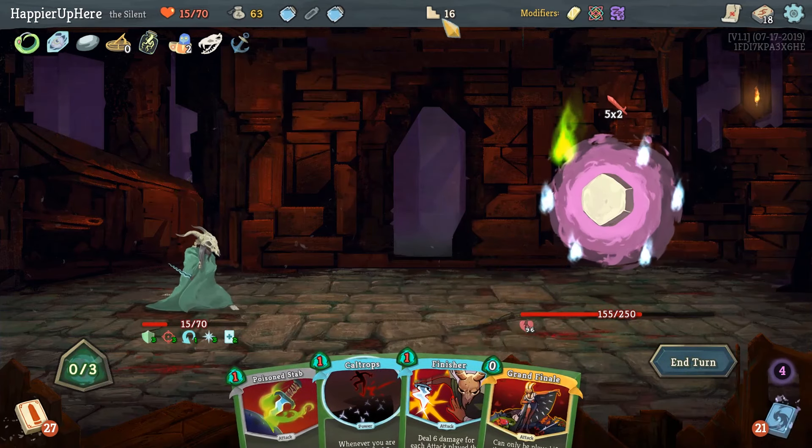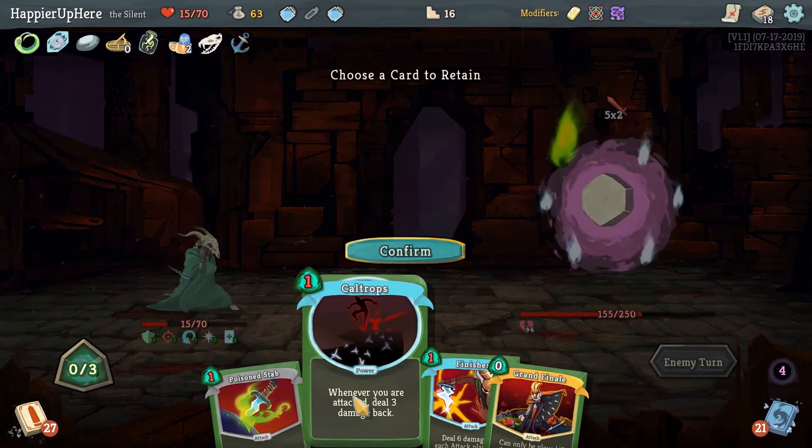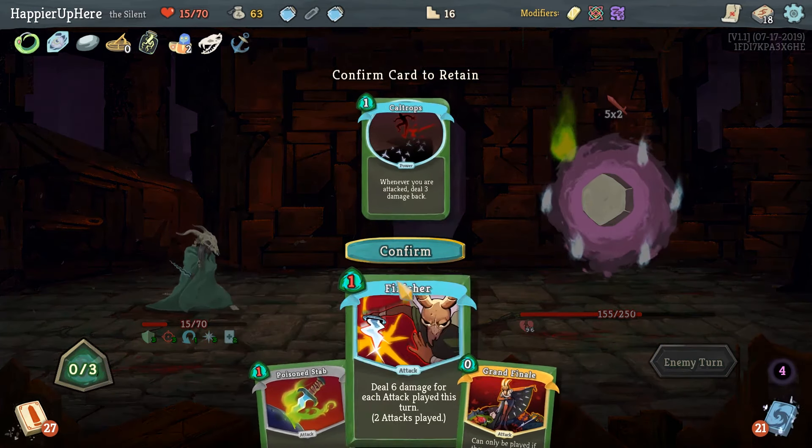I'll keep them for later. I guess we just got a little unlucky — out of the seven cards there are no defensive options. I can actually set up something to be zero cost next turn. Let's set up Eviscerate, then Backflip, and Eviscerate for free. Dagger Throw is going to give us Escape Plan — sure.